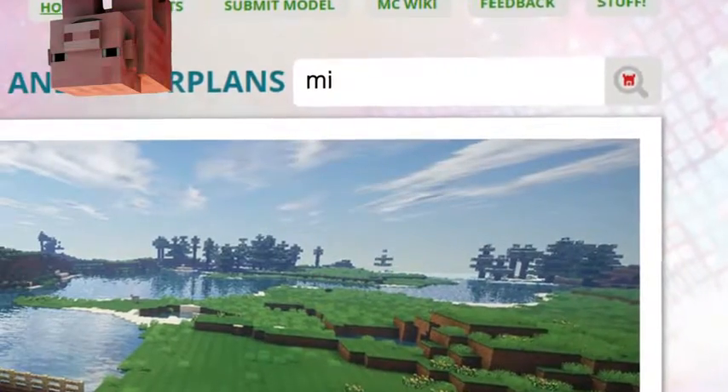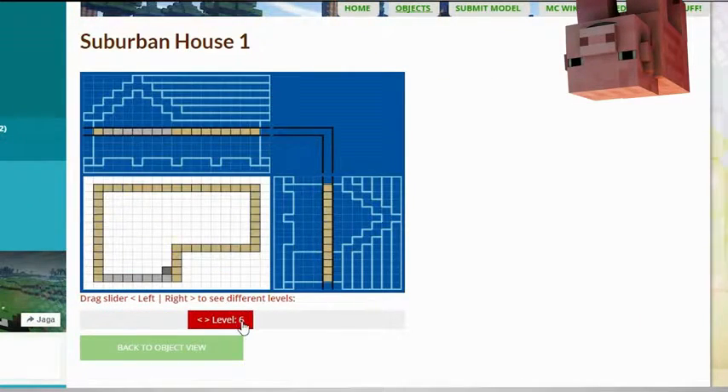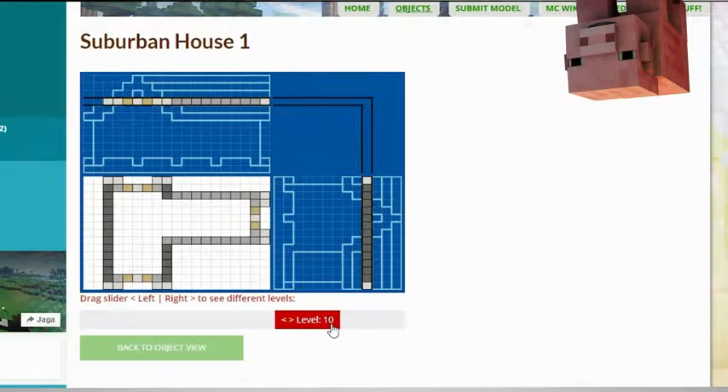Use the search bar to find your favorite characters or famous houses. Check out the layers of the objects and scroll over to see the materials you need.